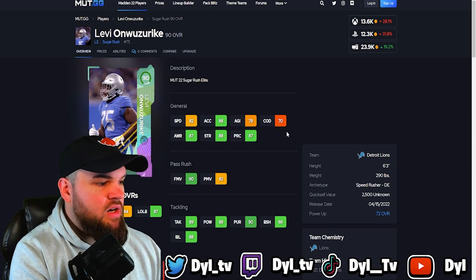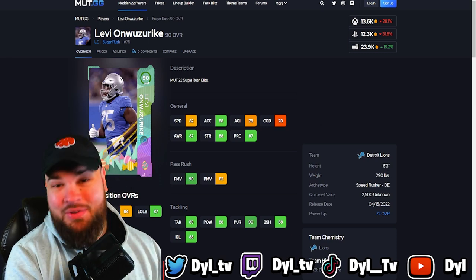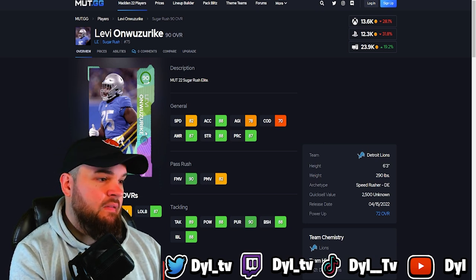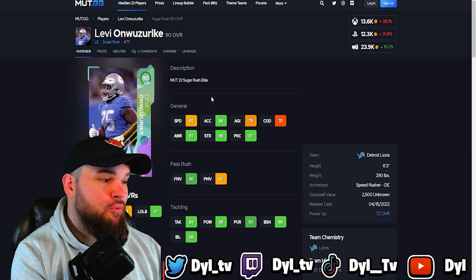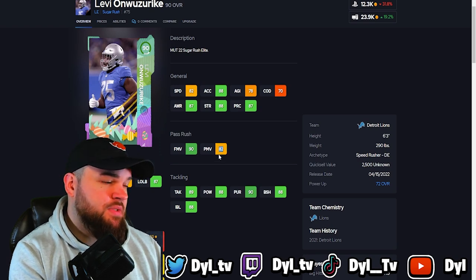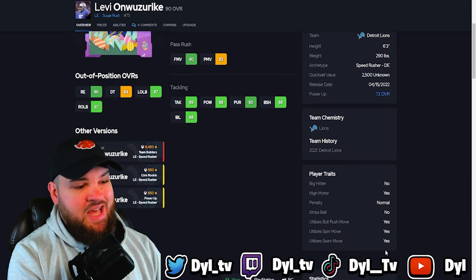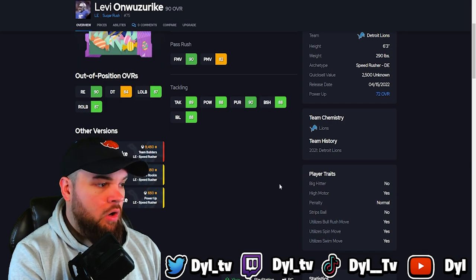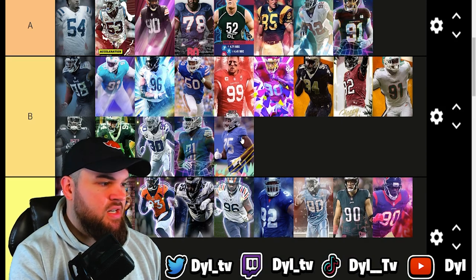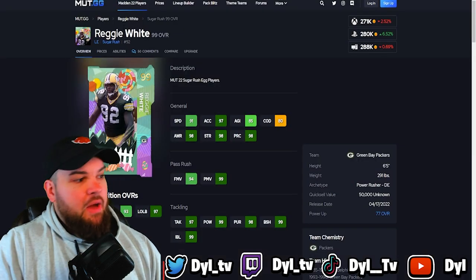Then we have Levi Onwuzurike. Everything about him screams play at defensive tackle, but at 6'3" 290 lbs he's a tad light even for that. Powered up 83 speed is pretty solid, 89 strength is a tad low, 90 finesse moves is great, 83 power moves is okay, 89 block shed and 89 impact blocking — I'd like those to be at least 90. Every single pass rush trait on yes, has high motor, no Strip Ball, no big hitter. I like him better than Alton Robinson, so I'm putting him in B tier alongside Ashawn Robinson — a fine budget option but not spectacular.